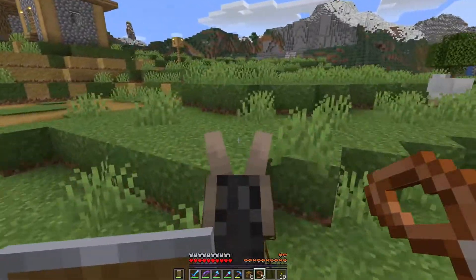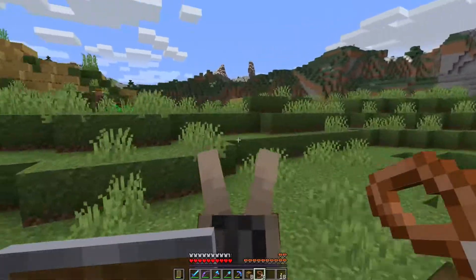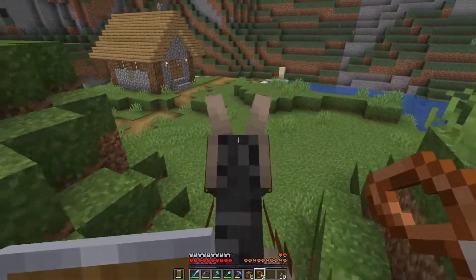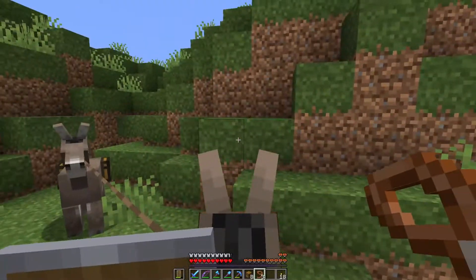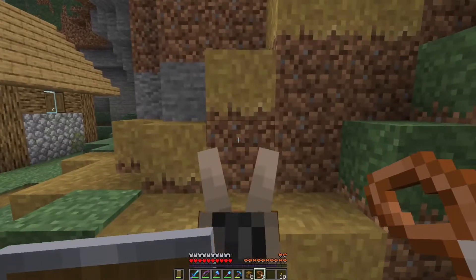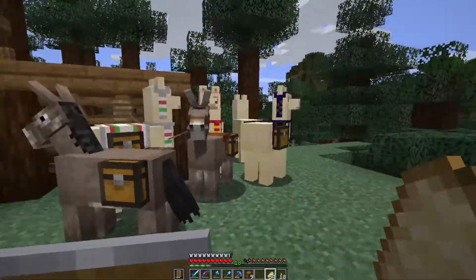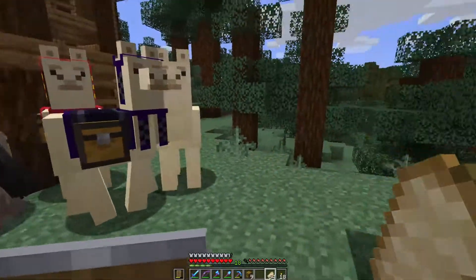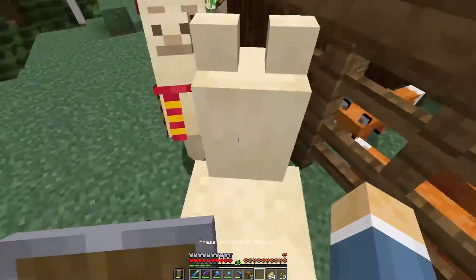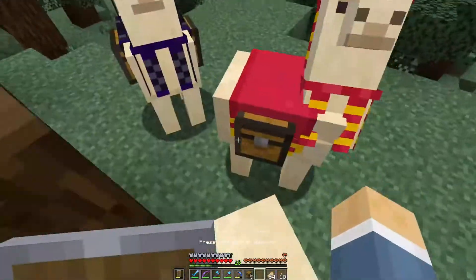We don't need to take everything obviously — things like seeds and certain items like rotten flesh just take up inventory slots we don't really need. I'm going to go back to base and see if the other llama has grown up. We got our two donkeys back here and the llama grew up while we were heading this direction. Let's go ahead and tame this one as well.